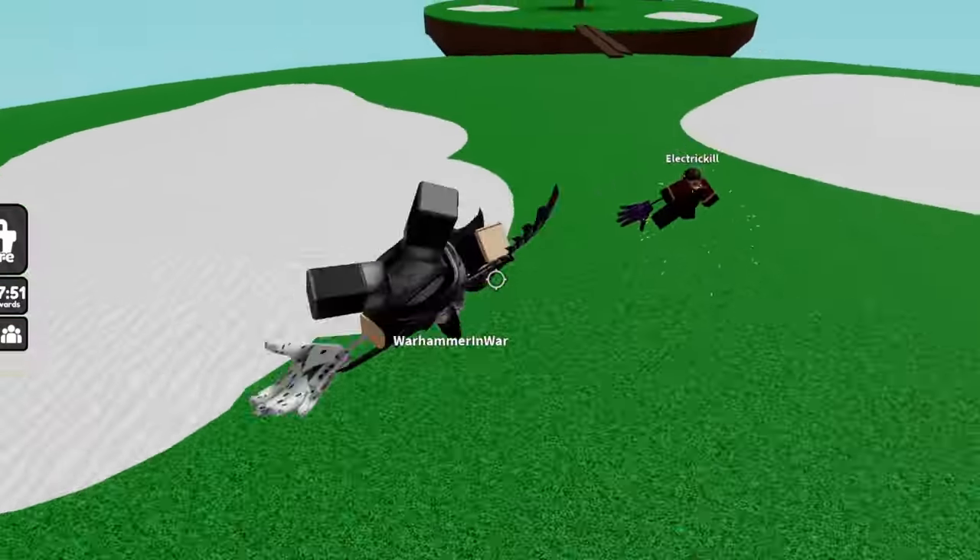Next up we have the Rhythm Glove. This one can be obtained if you have the Boogie Glove. Basically, you're going to use your ability and slap ten different people who are dancing under your disco ball. Walk around and disco random people you've never slapped before, then slap them while they're dancing. It has to be ten different people — you cannot slap the same person ten times. They must be under the effect of the Boogie Glove.